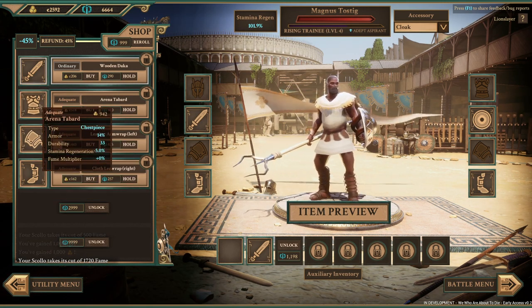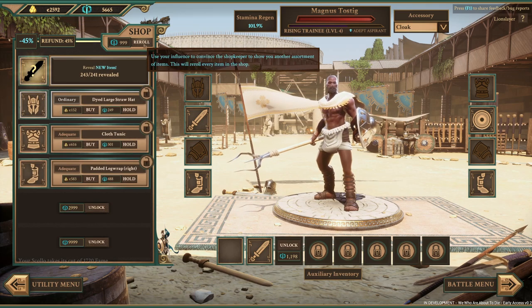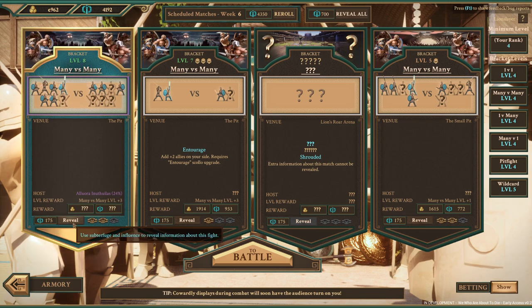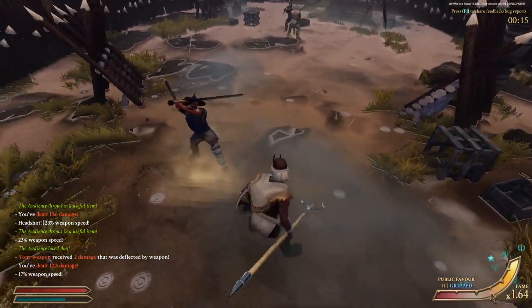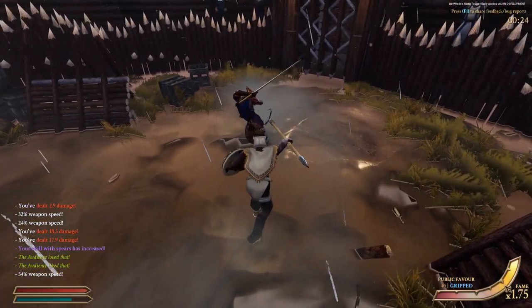45% discount in the shop, so I don't have much money here, but I want to buy something if I can. Many versus many at the small pit — not ideal. These are paying the same, so I might as well take fewer guys. But I should be fine because this is an ideal matchup: spear against two-handers.